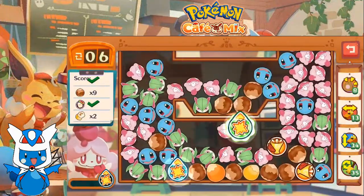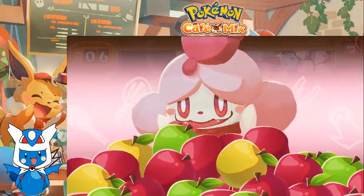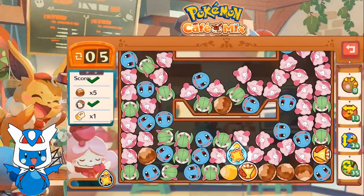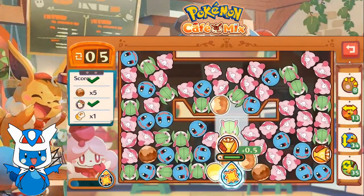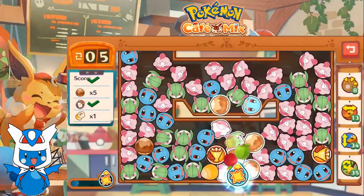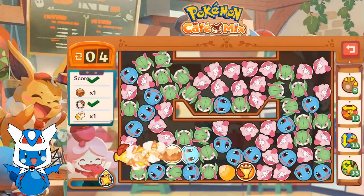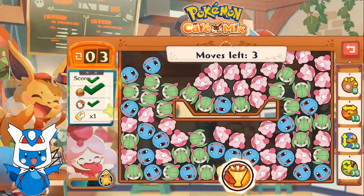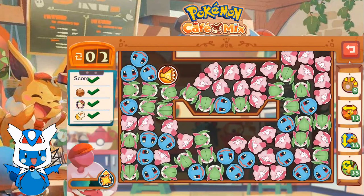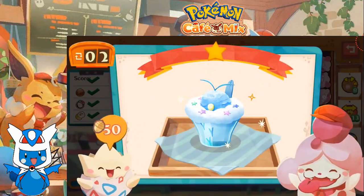Okay, I missed that popcorn. Let's get some of these nuts. Get rid of these nuts here, get rid of that nut, and let's get rid of this kernel of popcorn. Not too bad — with that we are serving up some shaved ice for Togepi.